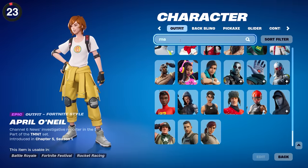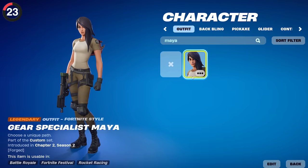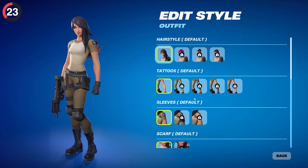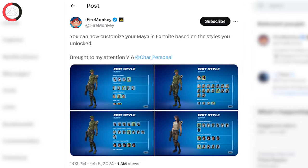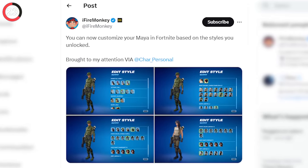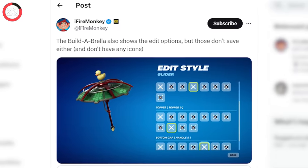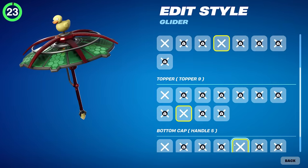It's not the only skin to get secretly changed in the update. Epic have also unlocked Maya, who has been locked into the styles chosen back in Chapter 2 for nearly four years. It looks like Epic has finally given us a chance to edit it — but you can only choose between default and the style you picked, and it doesn't even save. The same happened to the Brella, leaving us asking: is this a bug, or is Epic finally unlocking them?